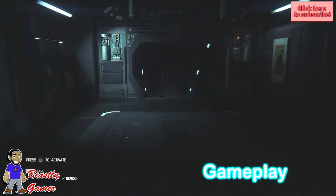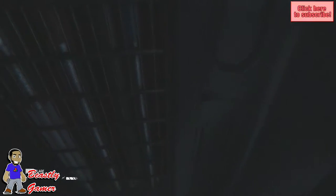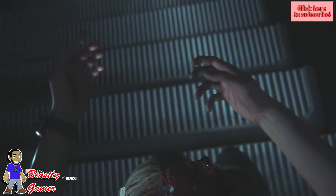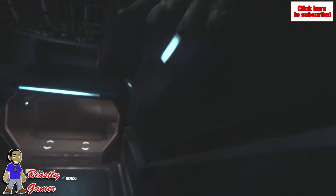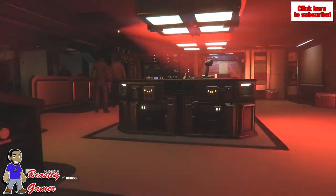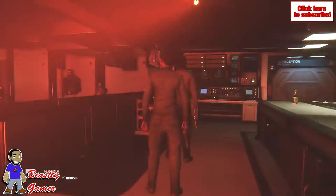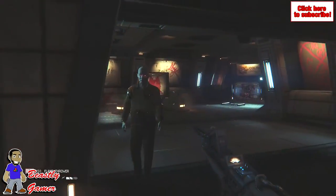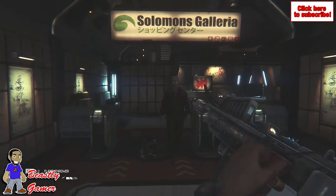Gameplay. Alien Isolation is a first-person stealth horror game that puts you in situations where you must decide whether to run, fight, or hide. For the most part, running is a horrible idea as the alien will 100% of the time zero in on your exact location and kill you quickly. There are points where fighting works, though. Humans and androids roam the ship — the humans are easily killed, but the androids are very, very hard to dismantle. Many weapons are useless on various enemy types, which forces you to think fast on your feet.